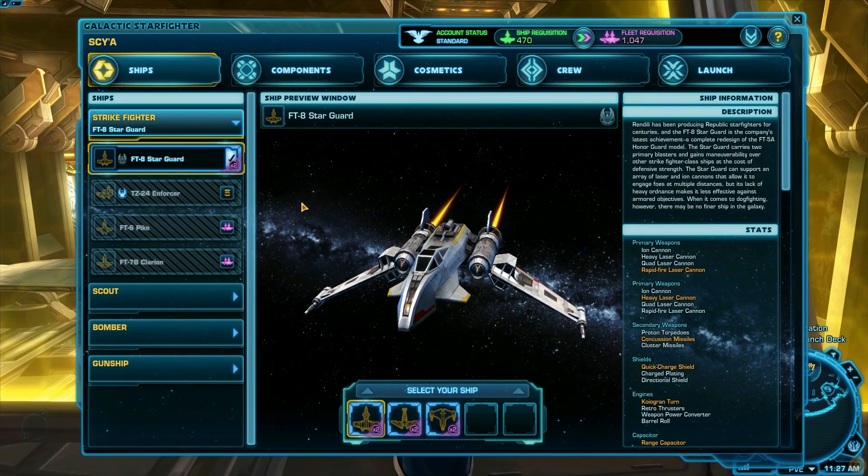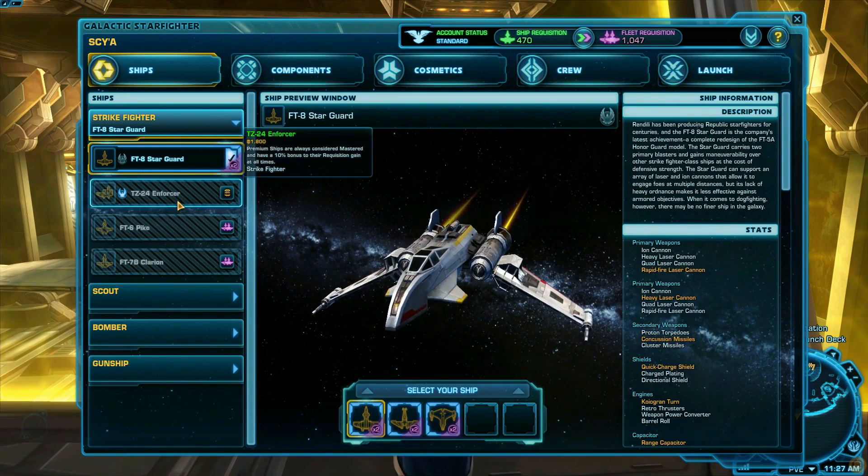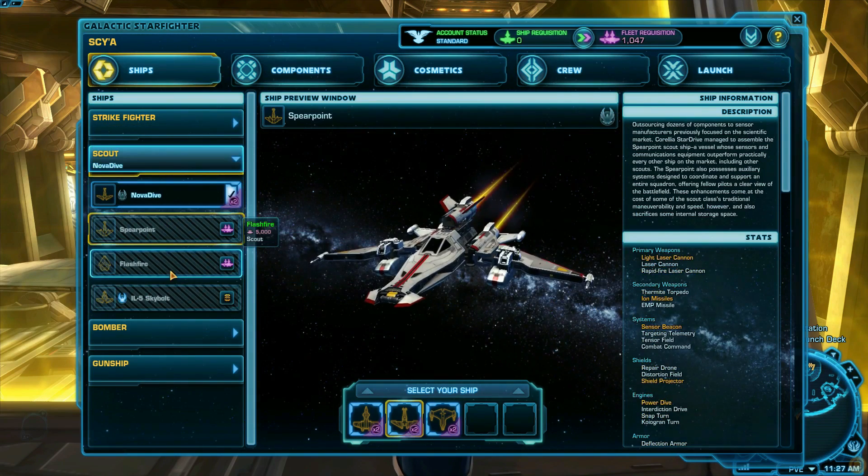Each one has a slightly different look and different components you can equip. Which exact ship within a class you play will depend on how you like to play with the different abilities available through components you equip.